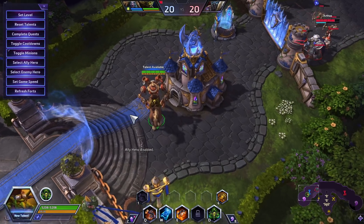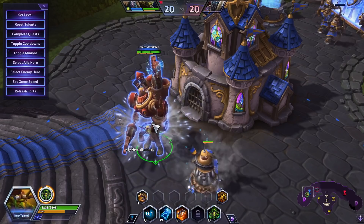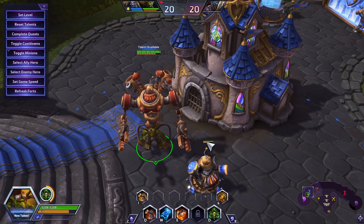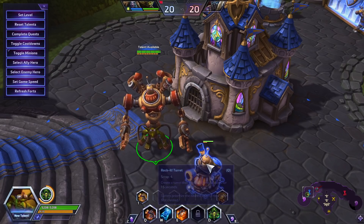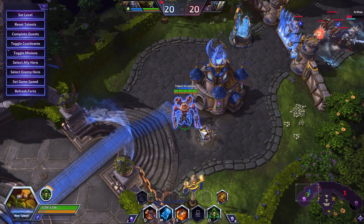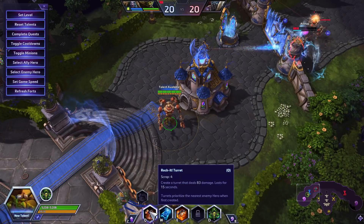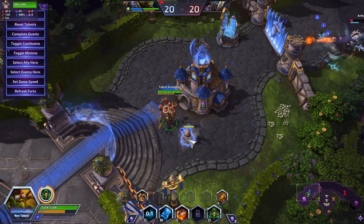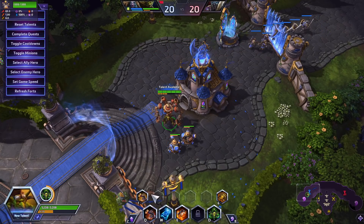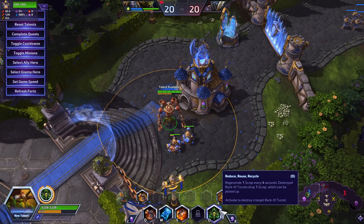Let's talk a little bit about what Gazlowe's abilities are and what they do. The first ability is called Rocket Turret. Rocket Turret creates a turret that will stay out on the map for 15 seconds. You can see the bottom bar is the timer for how long it's out, and then it also has its own health bar. At level 20 it's 1,300 health, which is about a fifth of your health. It does 83 damage per attack and it attacks once per second, so each one is going to add 83 DPS. You can place a Rocket Turret for 4 scrap and you regen 1 scrap every 4 seconds.